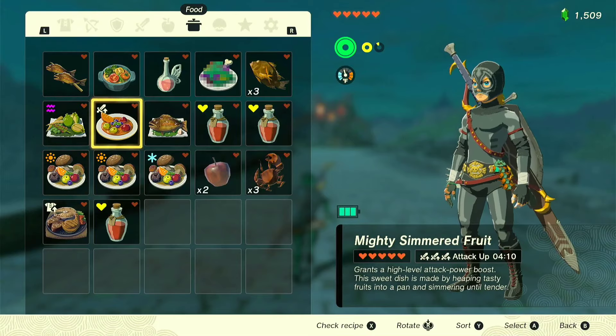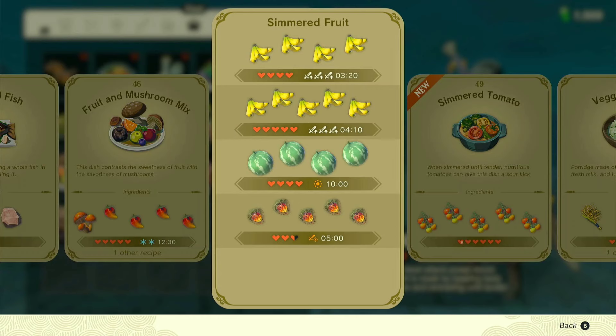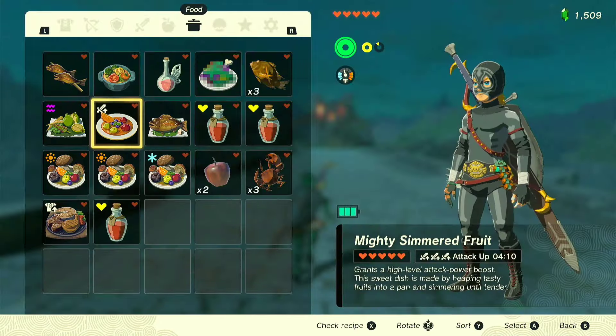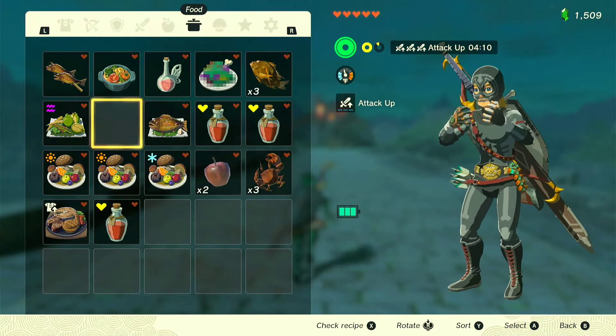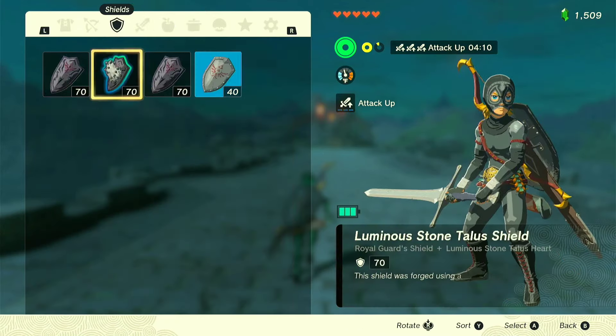The first thing I'm going to do is eat a mighty simmered fruit. The one I'm eating is cooked up using four mighty bananas, but you could also cook up five mighty bananas to get a little bit extra time. This one is just enough for me for this fight.